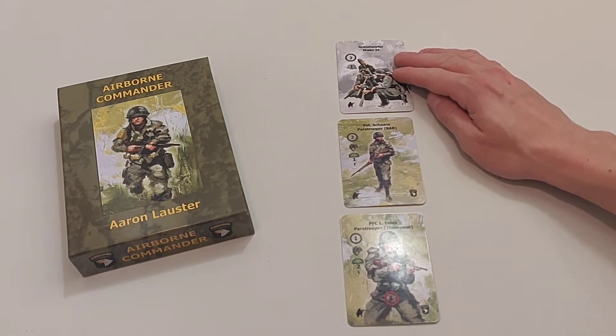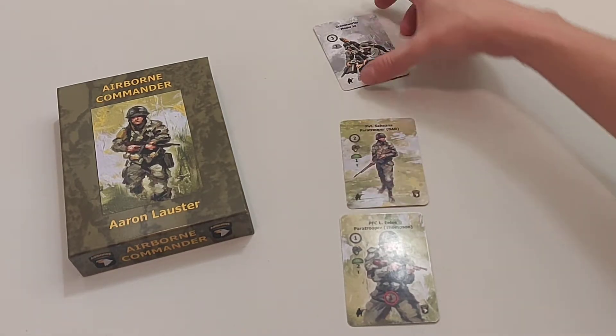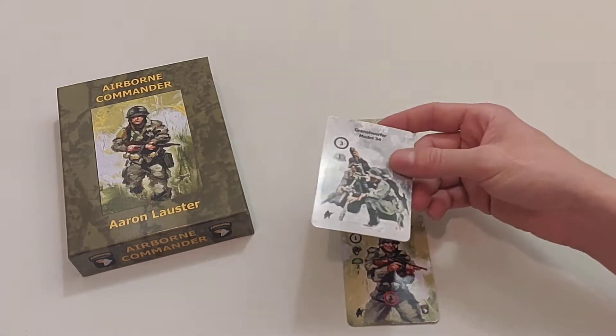So go ahead and use one unit just to suppress the mortar — the mortar will not be able to return fire. Then he's killed by the private. Nice, I score half a point.